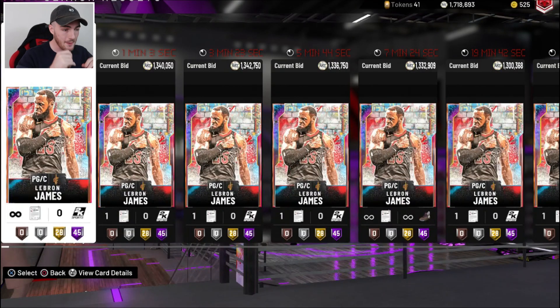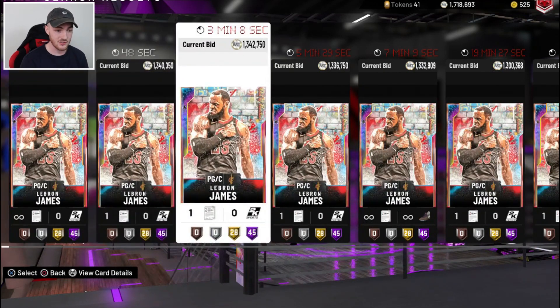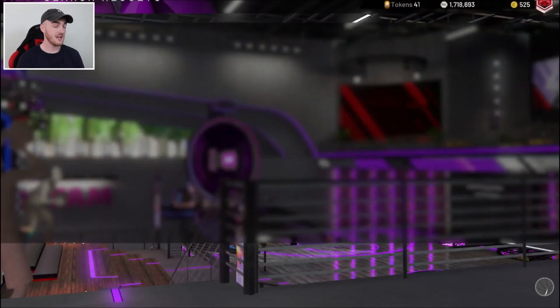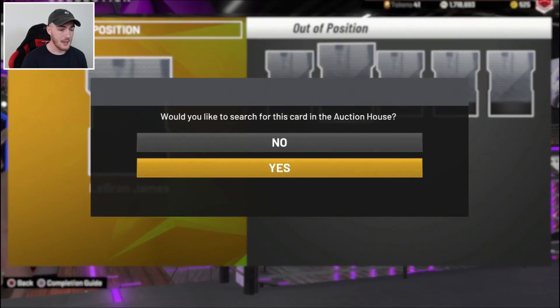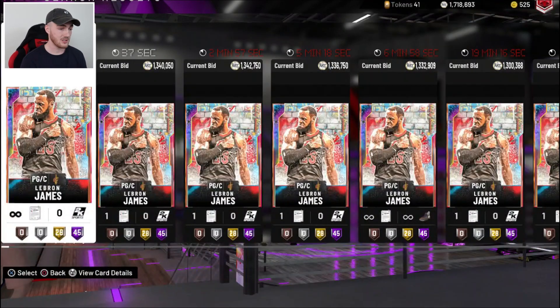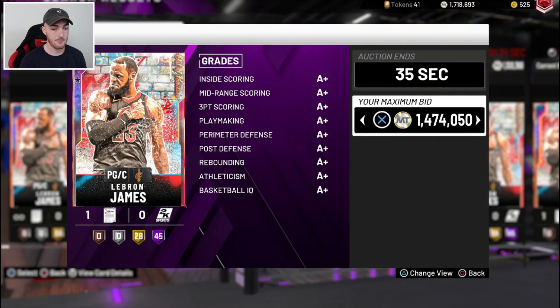What's going on guys? WITNESS 2K back on NBA 2K20. In this video, we are buying Galaxy Opal LeBron James back already — I only just sold him like two days ago. And as soon as I sold him, 2K dropped those EVOs. They gave all these new cards EVO requirements to be able to evolve them to make them even better, which raised prices for a little bit but then also dropped them as well.